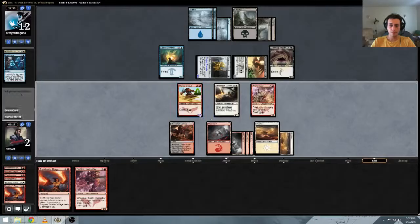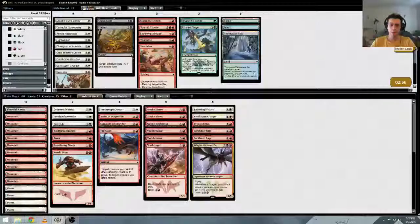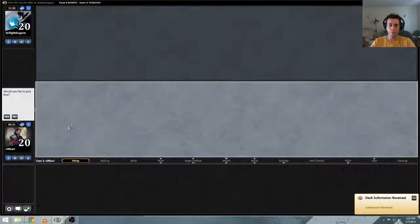He killed us with a lot of Butcher's Glee type effects. He does have two dragons. A Pacifism would get around the Butcher's Glee thing. I think we just run it back — deck is tight, we're on the play.